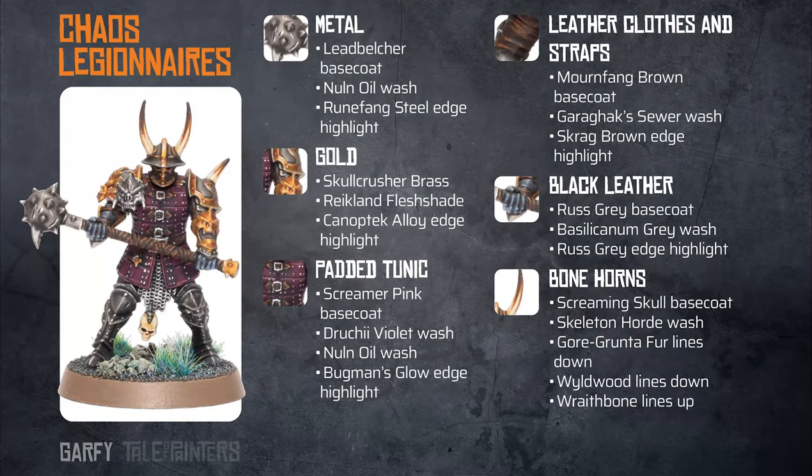To finish off with, here is my Cas Legionnaires painting guide. It's pretty simple, though the hardest part is painting all the studs on the Brigandine, the padded tunic. For the metals, start with a Leadbelcher base coat, then apply a Nuln Oil wash, and then a Runefang Steel edge highlight.